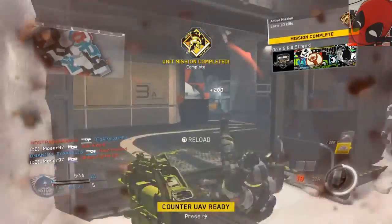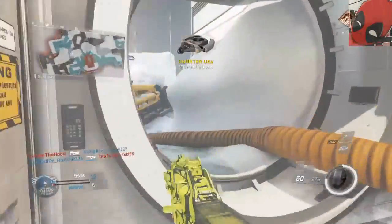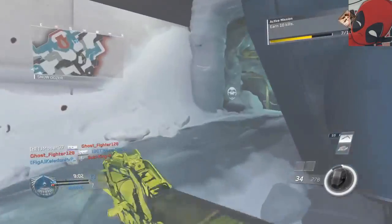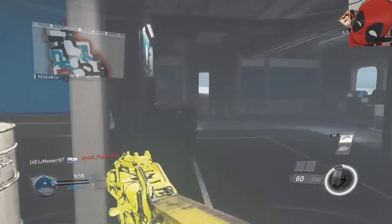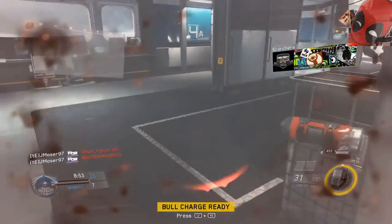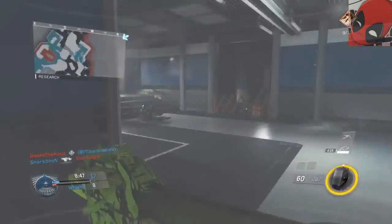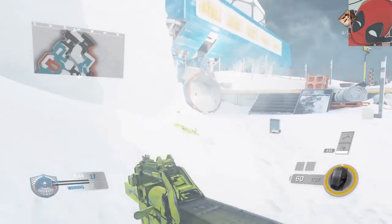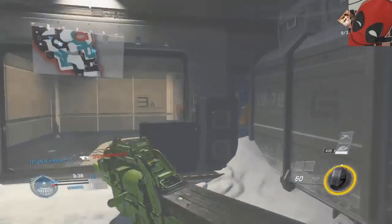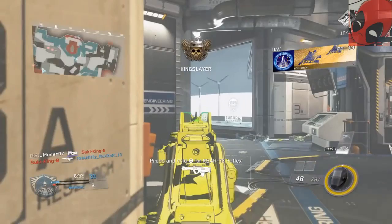I've kind of got mixed opinions about it to be honest. Previously you could either equip the nuclear killstreak in Modern Warfare 2, or it was automatically set on for everyone and all you had to do was go on a 25 or 30 killstreak to get it. This one kills everyone on the map. In Advanced Warfare it was called a DNA bomb, in MW2 it was a tactical nuke, and in MW3 it was a MOAB. It's an Infinity Ward trademark - a killstreak which gets everyone at once, and it's a 25 killstreak.